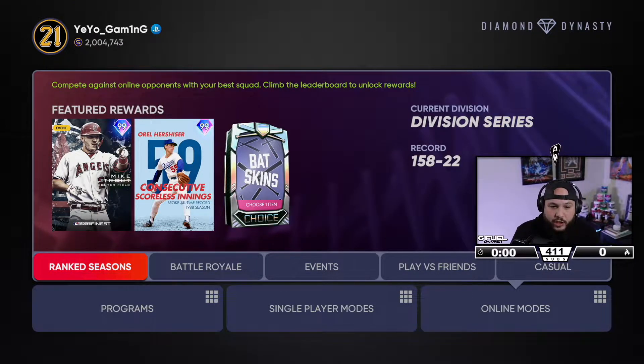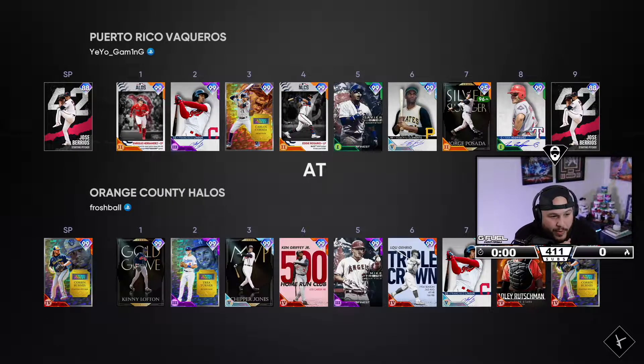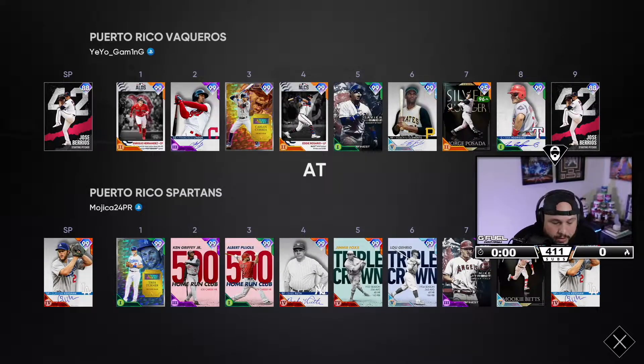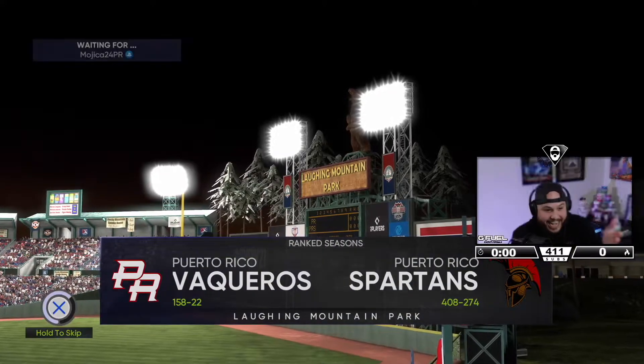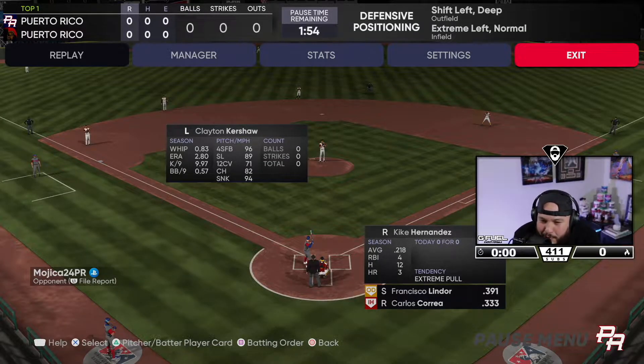I just want to be home. We're away again — facing Corbin Burns. We've been the visiting team every time. This guy's Puerto Rican — he's 100% not taking my friendly, I know it, I know my people. We're going back to Hiram Bithorn again. Mojica — be good. I knew it, I know my people.